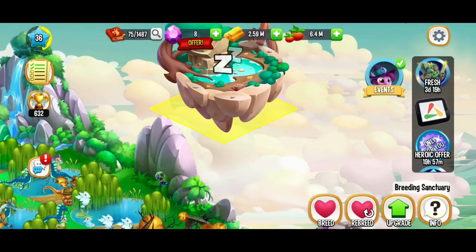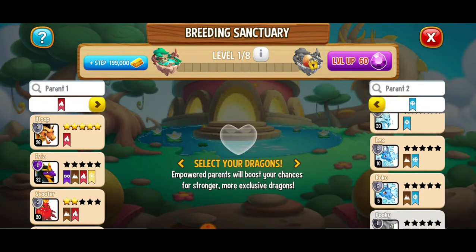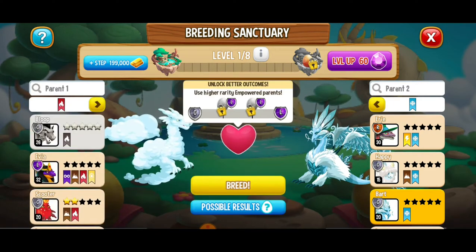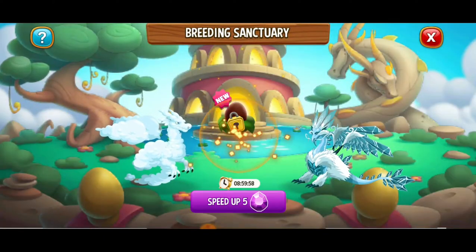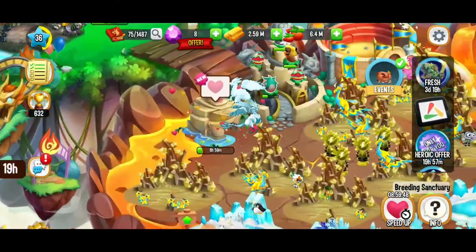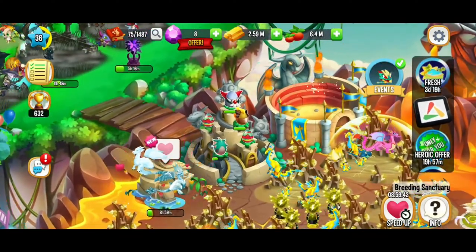Here when it comes to our breeding sanctuary, we're going to do the same thing — we're going to breed fire and ice. Since we can't breed those two together, we're going to use a hybrid dragon. So we've got ice on one side and then fire and water with the cloud dragon on the other side. That's going to give us the same selection of dragons we got earlier — let's breed! We've got another nine hour dragon. I can't wait to see what new dragons we're going to discover in nine hours, which will probably be for a video for tomorrow.